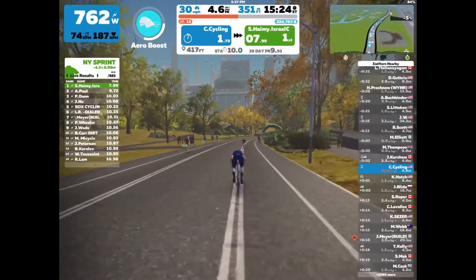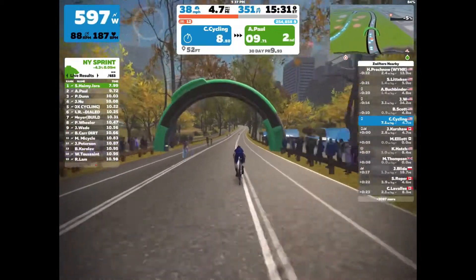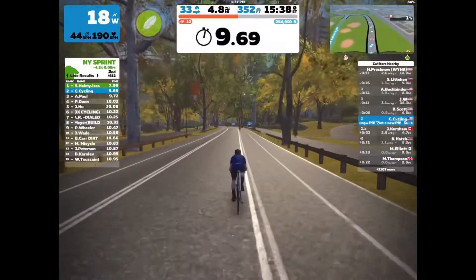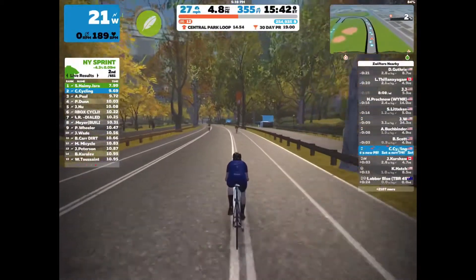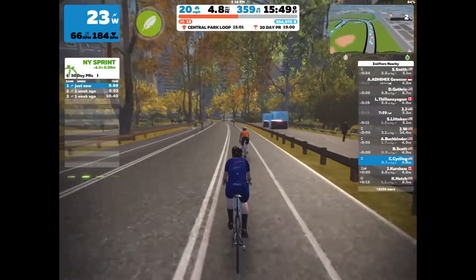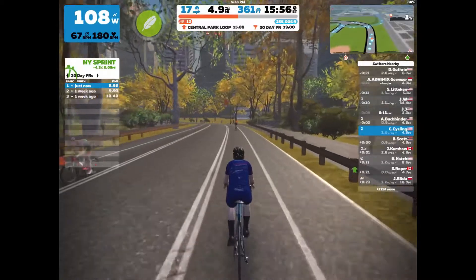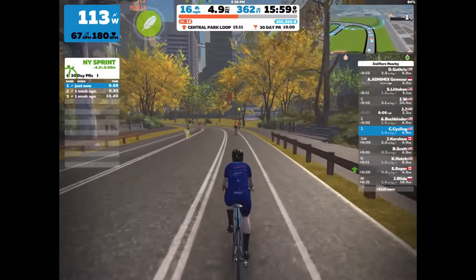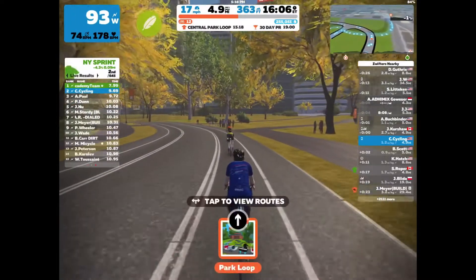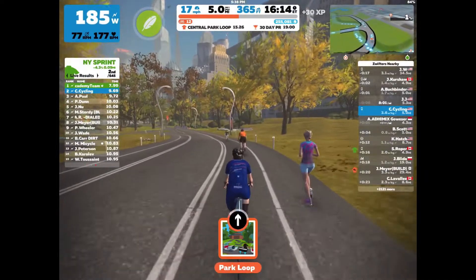I'm actually starting a sprint here — within this course there is a sprint section, and this one's very short. My watts are up to almost 600. I finished the sprint in 9.69 seconds, which on the left-hand side shows as second out of 652 riders currently on this New York City loop who have completed the sprint. I got second place, partly because I tried to put out a lot of watts. A lot of people on free rides keep the same wattage through sprints, but it's fun to see how you stack up.